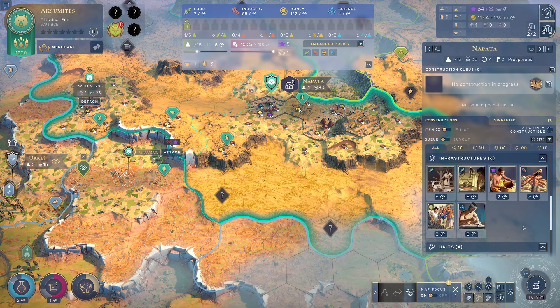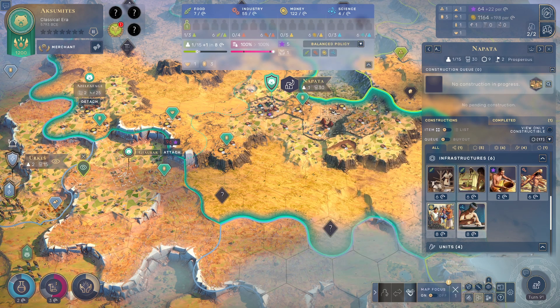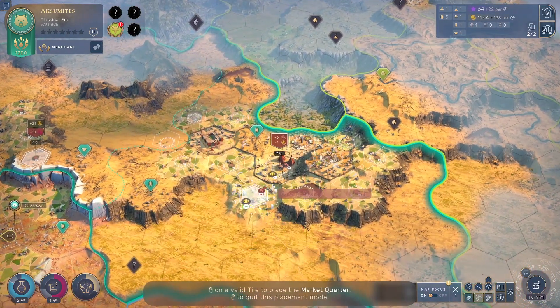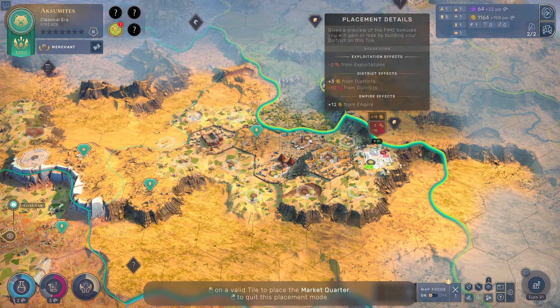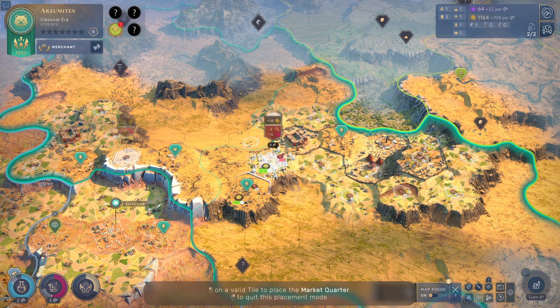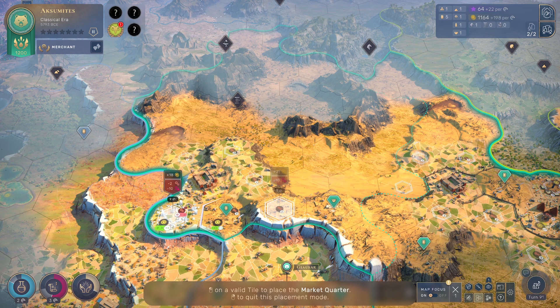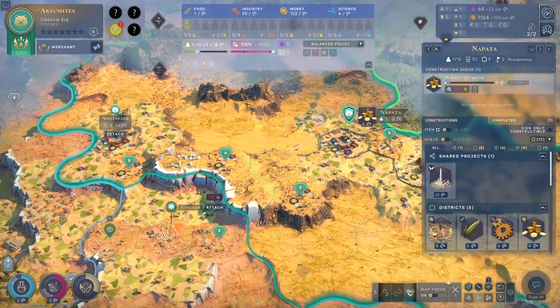Let's just finish this because it goes to 198 gold per turn, and now we have an obelisk there — done instantly. We can make money on market quarters — plus two money on market quarter. Food market would be great here. 21 money on that tile — that's huge! Let's slap it there because it's on two different tiles. 9 to 12, 10 to 13 — start building that market quarter.